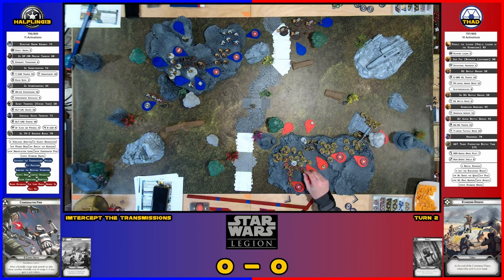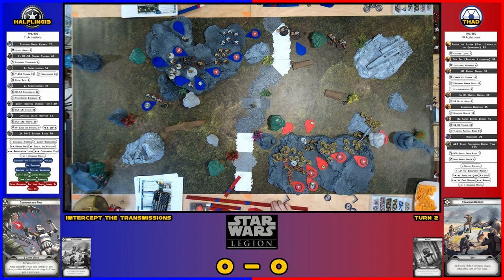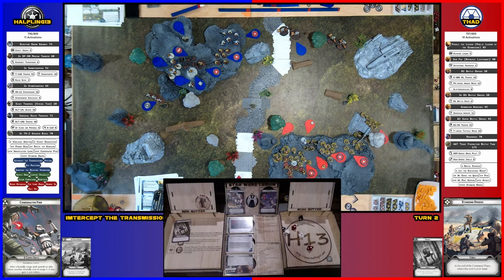Krennic is going to move over to here real quick and take a dodge and standby. I'm going to take my compel move to here, and assuming I'm within range three — which I'm pretty sure I am — I'll take an aim and a shot. I got a surge and a crit on the red, a hit and a blank on the black, a crit and a blank on the white. I'll reroll those two — surge on the white, surge on the black. So I hit with everything.